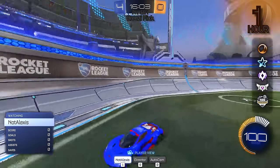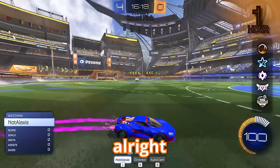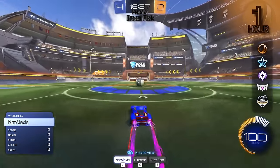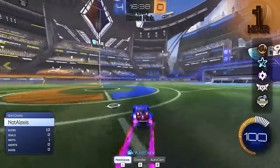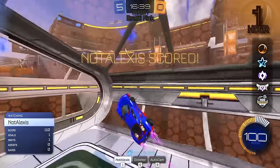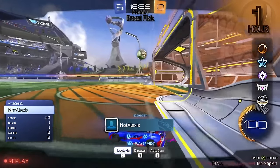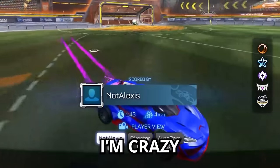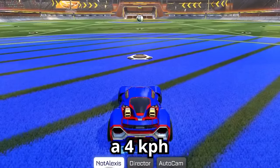Your next challenge is to score the fastest power shot that you can do. Let me cook. Let's see what this bronze one-hour player can do. Misses the net. Lots of flips, not sure where he's going. Crazy. Bro, that's got to be the slowest shot — four kph. That is so bad, bro. He said 'let him cook' and then scored a four kph shot.